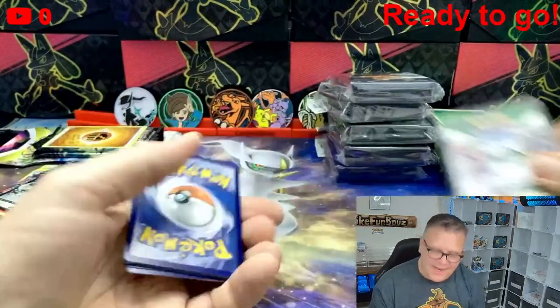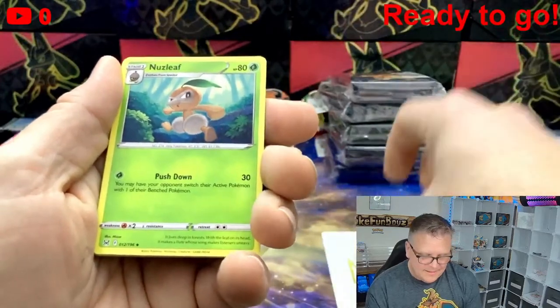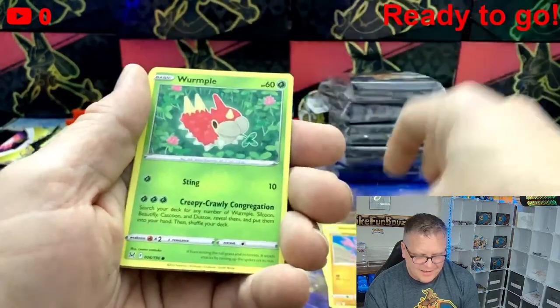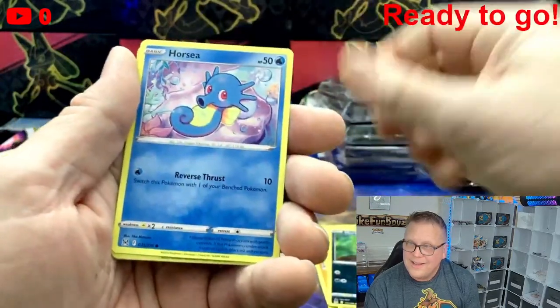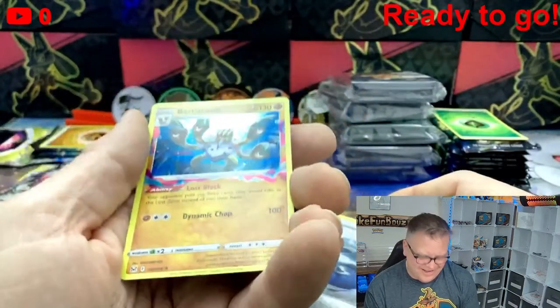We got a black coat — that's good — and a V-Star Energy, V-Star marker right there. Last pack magic! Windup Arm, Hariyama, Gligar, Wurmple, Rhyhorn, Murkrow, Horsea, Lake Acuity, and a Barbacle holo.